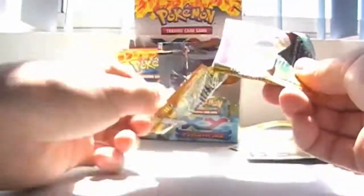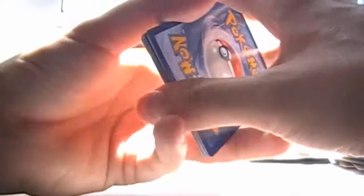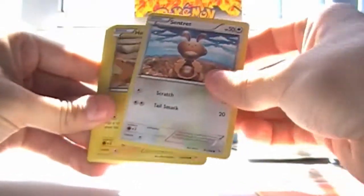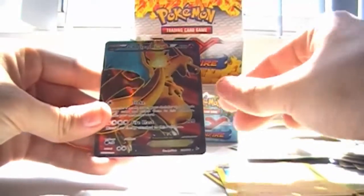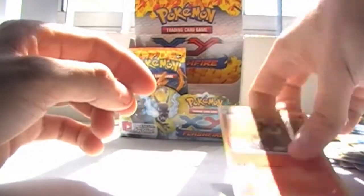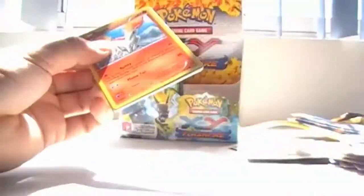Speaking of Flabebe — Flabebe, Florges and Floette have such low HP in the trading card game, especially because Florgess is such a freaking wall in the video game! It's really annoying. 40 HP Flabebe, Pidgey, Nosepass, Meractus, Luxio, Milotic — oh! Charizard EX Full Art! Not a great one but it's Full Art and it's Charizard EX! I also got a Milotic — that's good! So now I already have 4 ultra rares — no secret rares so far.